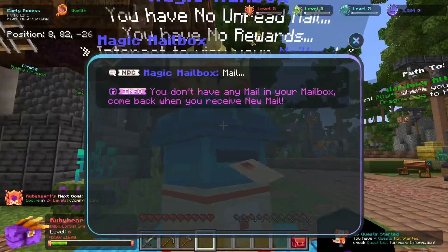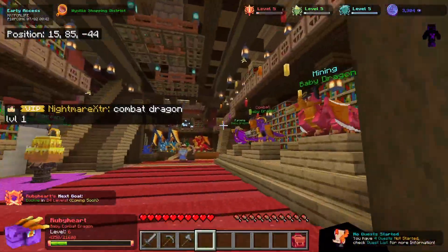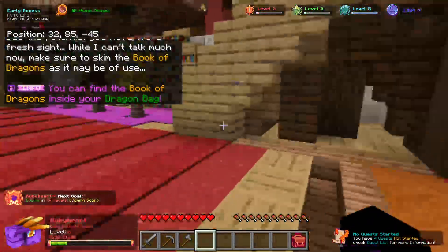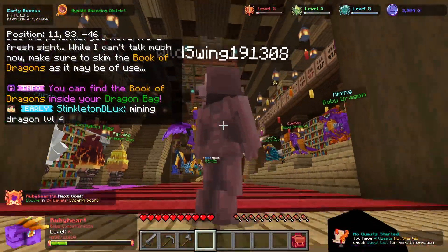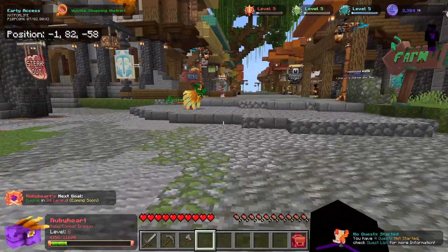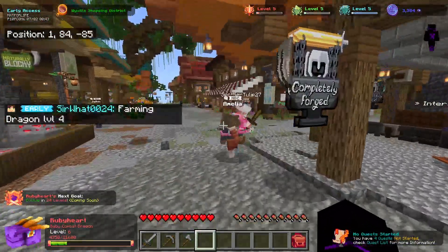Here are the mailboxes — make sure when you get mail you check your mailboxes, but make sure you delete them afterwards. And here's All Things Dragon. As of right now you can't do anything here, but I'm sure this is probably where you'll be able to get more dragons in the future using coins. But I'm not 100% positive that's what they're going to do, so don't quote me on that.